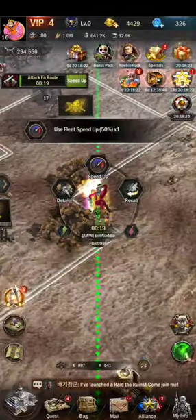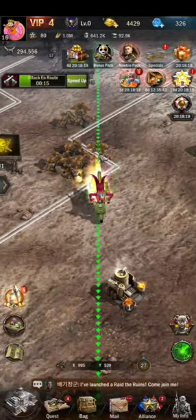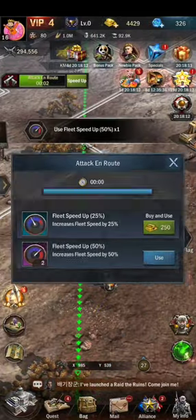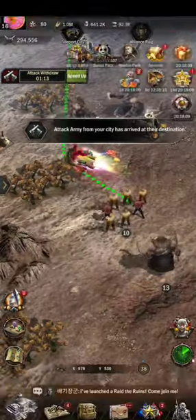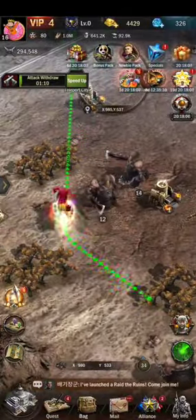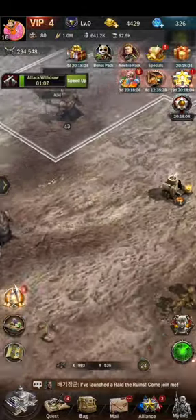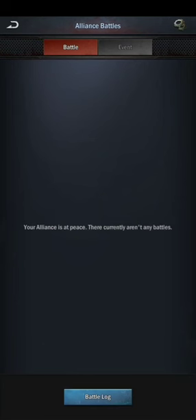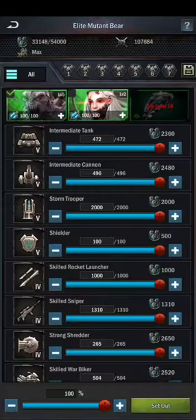The resource tiles and everything have different animations and different types of functions. You can click on every building, every resource tile, every alliance facility like alliance rooms — and there are two to four options for everything you can explore, attack, and do a lot of things in this game.